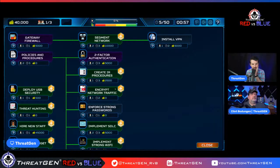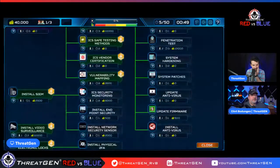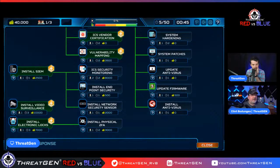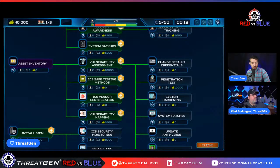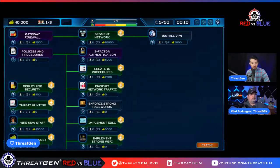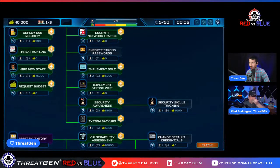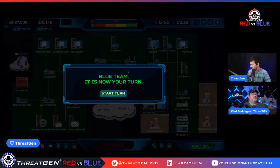We've got one person — we want to maximize our resources. We could create IR procedures, implement strong Wi-Fi, do backups, or ICS testing. Backups are a per-asset thing: if you get compromised, if you have a backup you can roll back to a previous restore point. You have to create your backup procedures and plan first, then start creating restore points on assets. I'm going to put a SIEM in — it's a foundational piece. MFA, SecOps, and security awareness are all foundational.